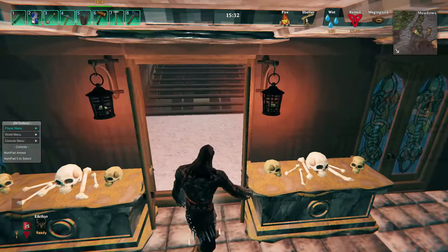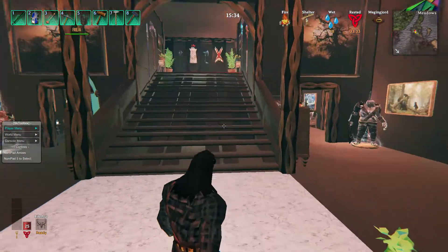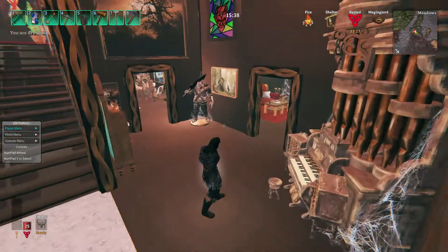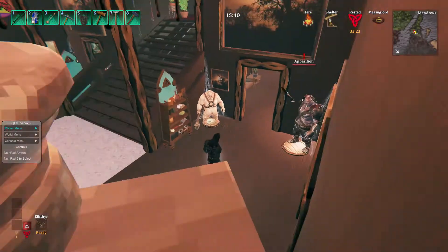This is the entrance - this is the foyer. The foyer has the big pipe organ - creepy. Put some spider webs on it. There's a little apparition - she is really creepy.